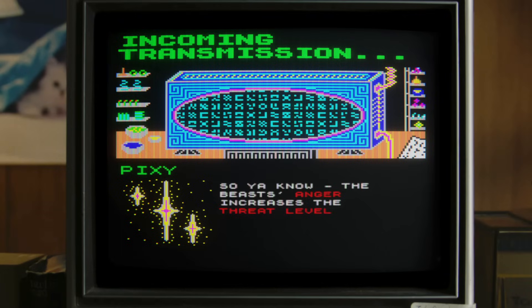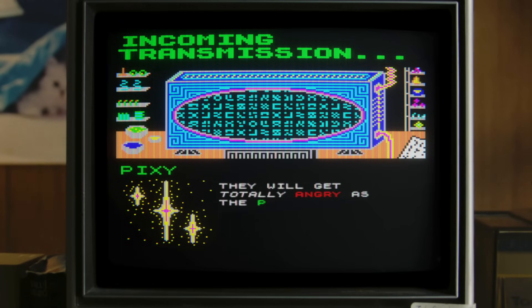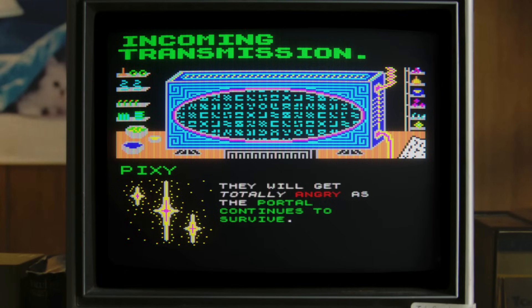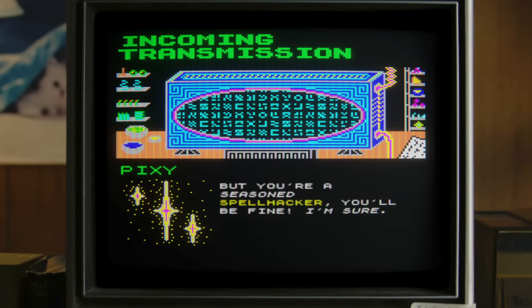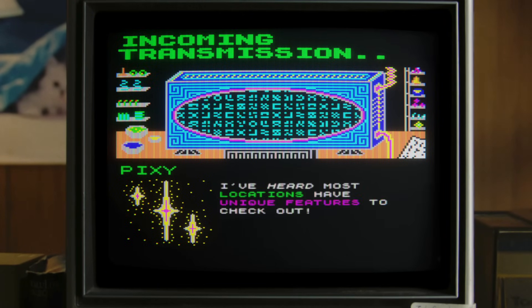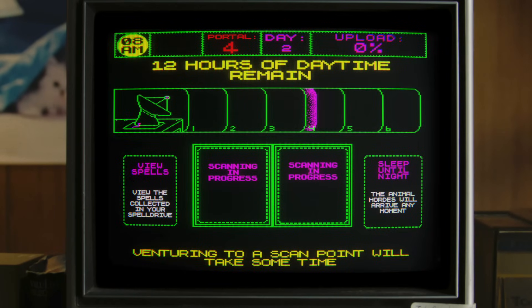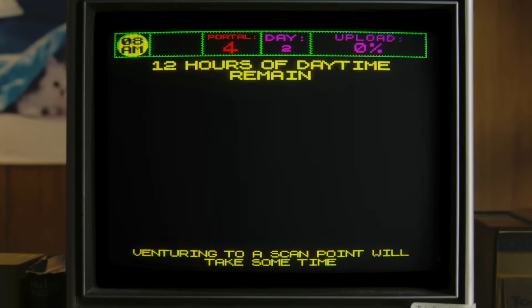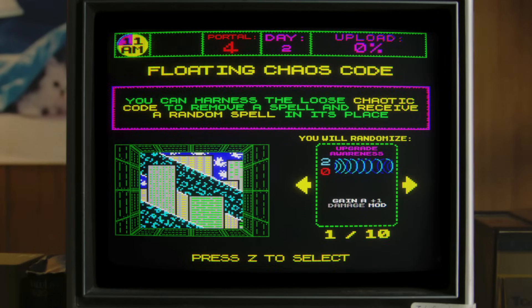The beast's anger increases the threat level - they will get totally angry as the portal continues to survive. I figured the game was going to get harder, but you're a seasoned spellhacker - you'll be fine. Look, you unlocked a new location scan. Most locations have unique features to check out. Chaos code? Shallow spell hole? What is this? You can harness the loose chaotic code to remove a spell and receive a random one in its place.